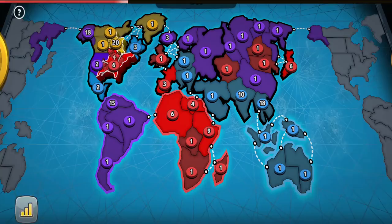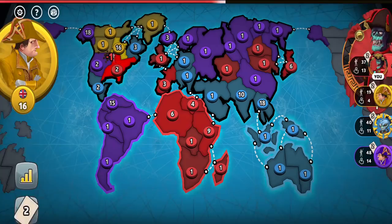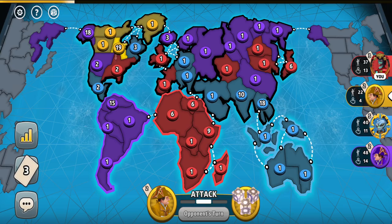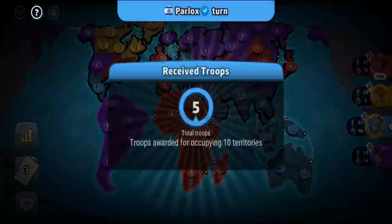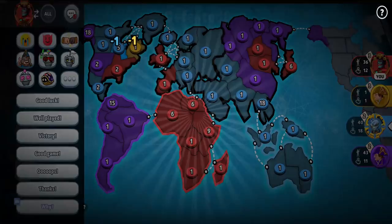I wanted to at least trade in a set before capturing Africa. Unfortunately I got the worst set, but with the purple player fortifying a big stack of troops next to yellow, I think he will be taking him out. So I decided to increase the odds by manual rolling and weakening yellow's army. Even though Africa is very vulnerable, I knew that with yellow's army blocked from me and him having only 2 cards, he wouldn't be able to retaliate — and unless blue decided to attack me, yellow would get eliminated before his next turn.